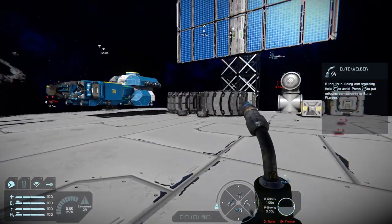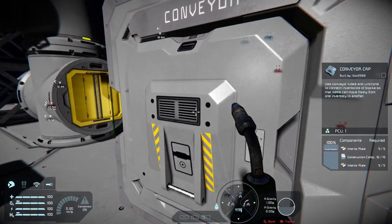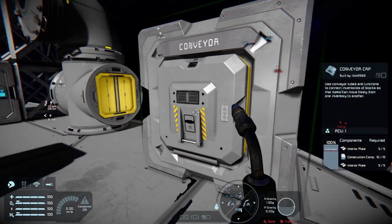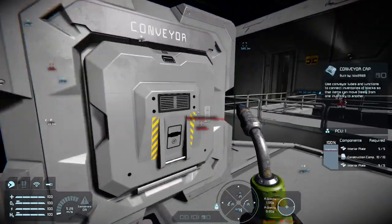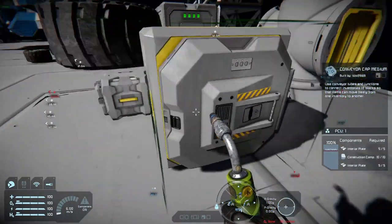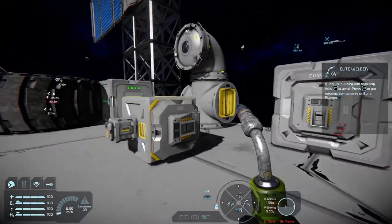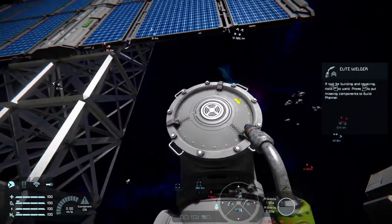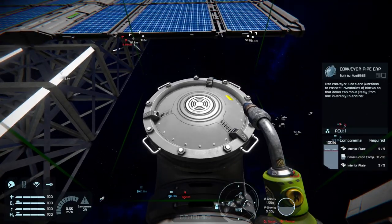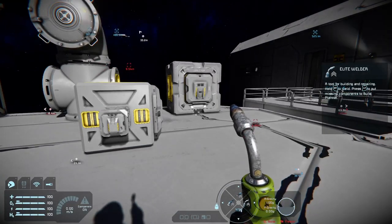We also have some conveyor caps. These are nice decorative — non-functional — blocks that cover your conveyor ports. They come in three sizes: small, medium, and large grid. If you own Heavy Industry, you'll get the conveyor pipe cap as well. These are decorative only.